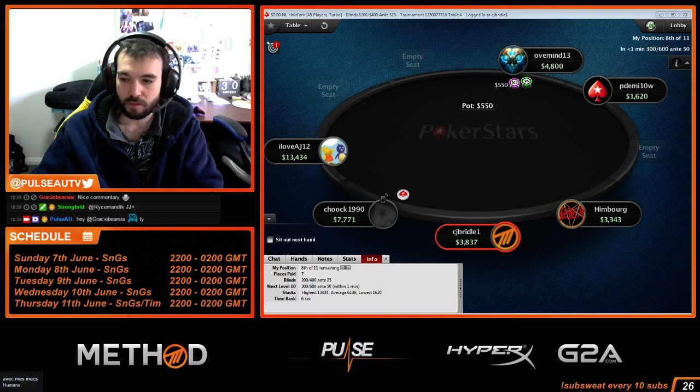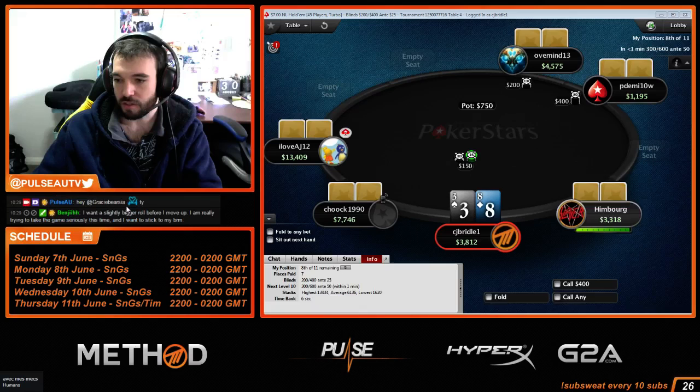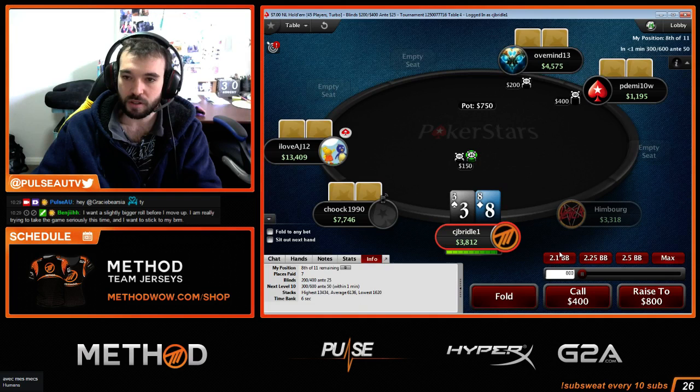In a normal nine-man structure, jacks is a call — definitely. But in a knockout, jacks could even be a fold.